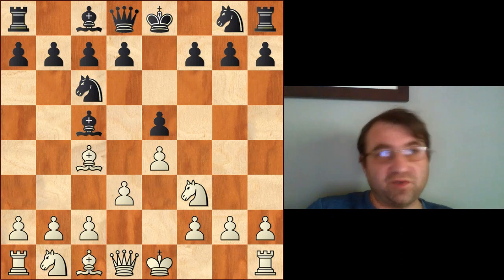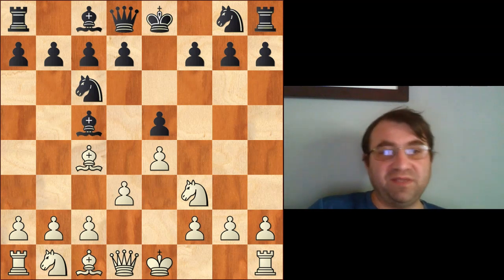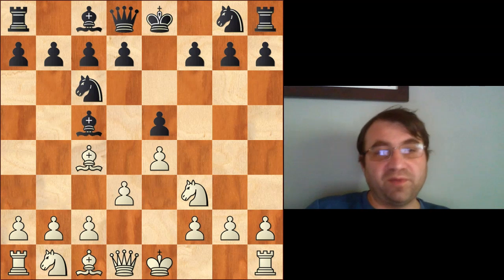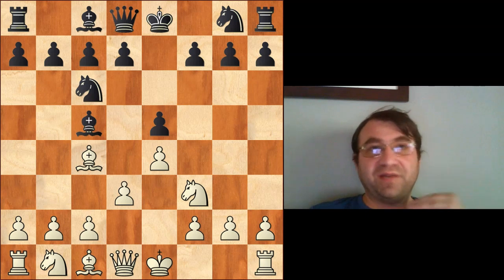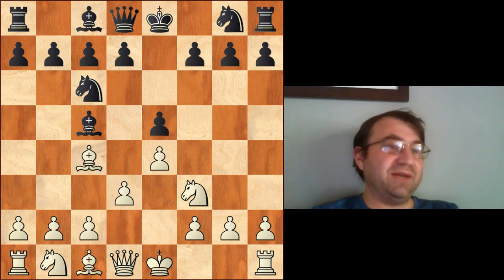At around the 2000 to 2200 range, if you're not doing well in positions without a lot going on, this is a good time to change up your openings a little. Try to incorporate some d4, possibly some c4, possibly some Sicilians to help with your positional play and how to play chess in slow positions. All the while you have to be putting in tons of work — memorizing your openings and having your theory down perfectly, memorizing all the serious theoretical endgames you can.